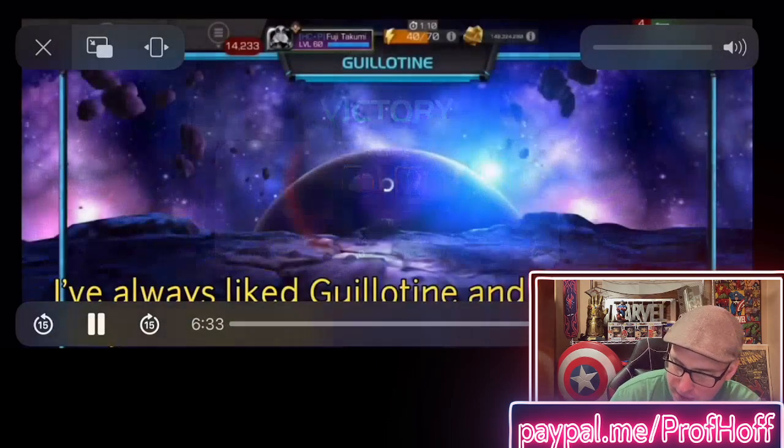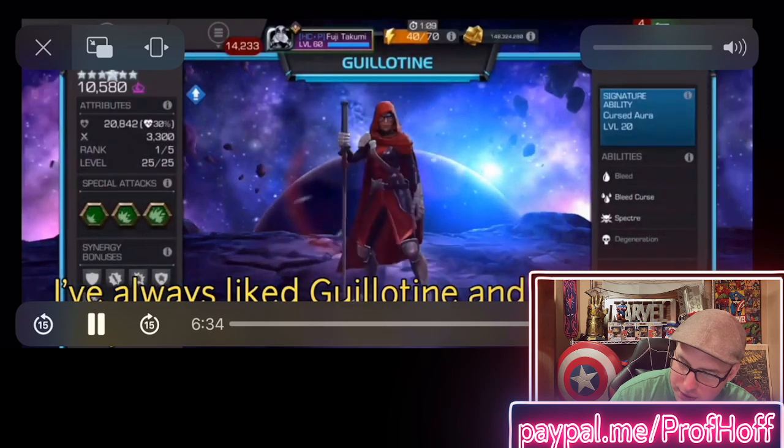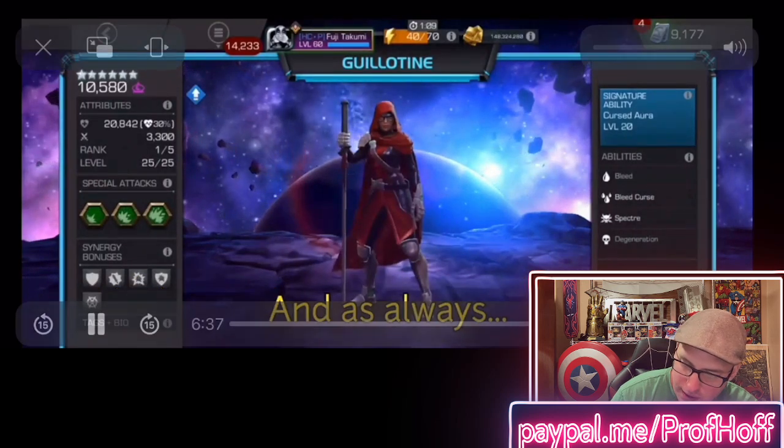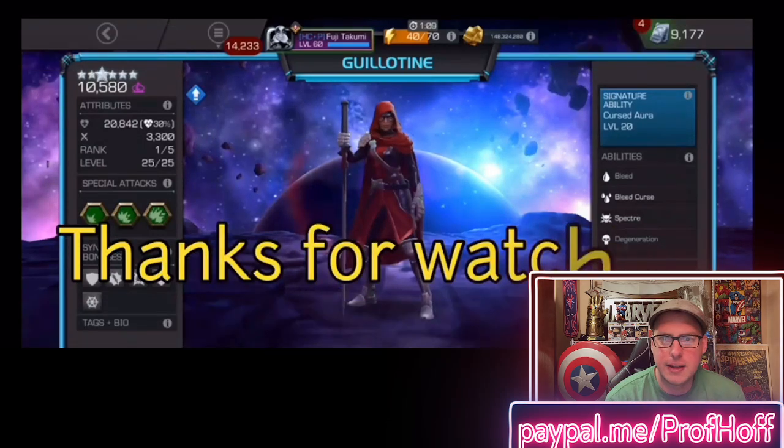Fujitek, this was one of my favorite videos you've ever submitted. He always liked Guillotine and this is a nice way to make the most of her new abilities. Given how much negative attention she's received after the buff — rightfully so to a certain extent — it's just really nice to see her actually having a ton of utility. This is a rank 1 Sig 20 Guillotine, not a rank 4 Sig 200. Fujitek, thanks again, you're the man. And he even designed the thumbnail you see — thanks for watching, have a good one.